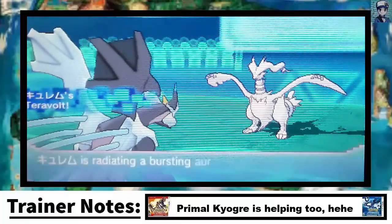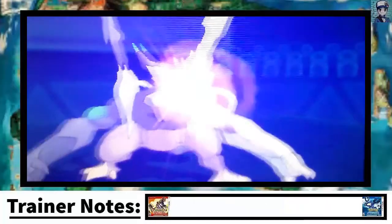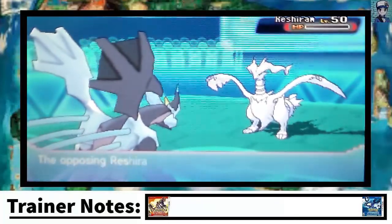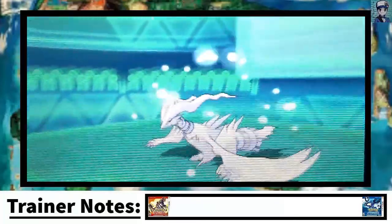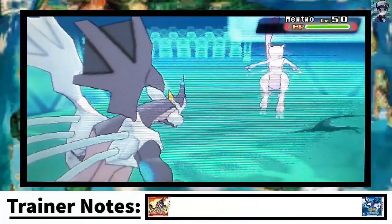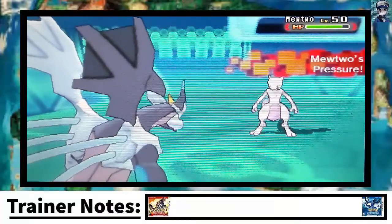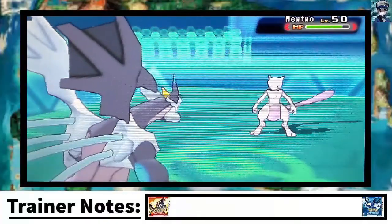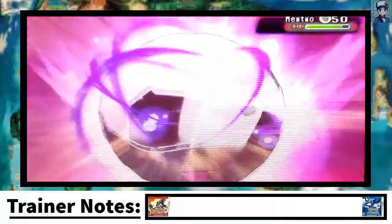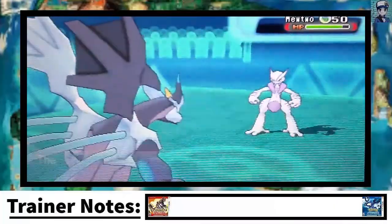Kyurem-Black goes and hits the next target. I was expecting it to take the hit, but Kyurem-Black is just too powerful. It's really just the visuals that show how strong it is — I don't know what I'm saying, I'm rambling. Anyway, Mewtwo is in now. I'm expecting him to Mega Evolve, and I wasn't sure which Mega form he'd have.